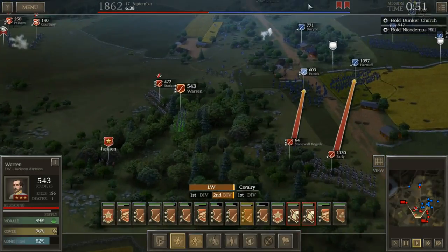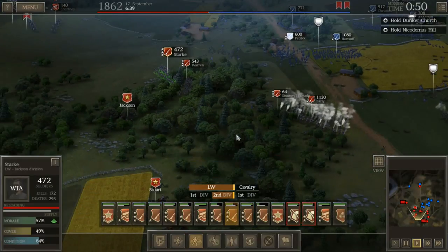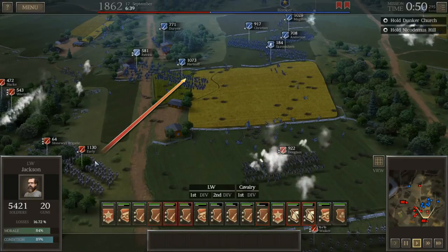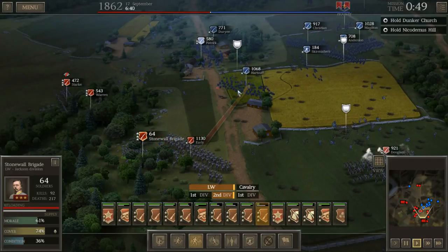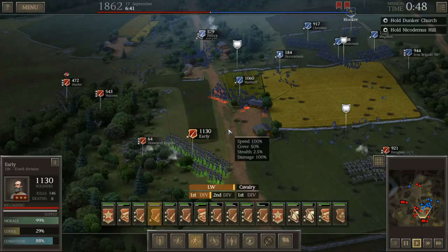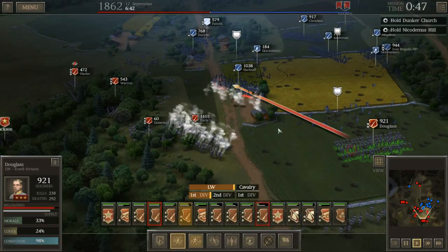I've got to stop saying muskets — these are rifles. The appropriate term is actually 'rifle musket.' It's a cartridge that's already primed and ready — you don't have to put in the gunpowder separately. The cartridge is all in one, which allows you to fire a lot faster.